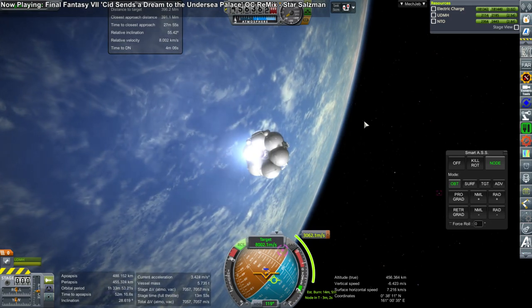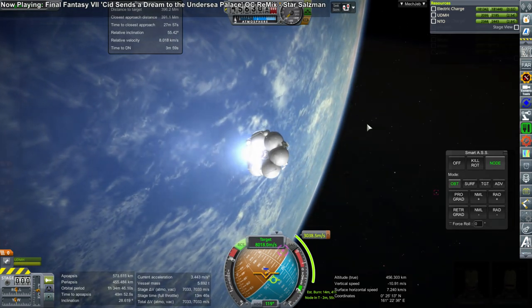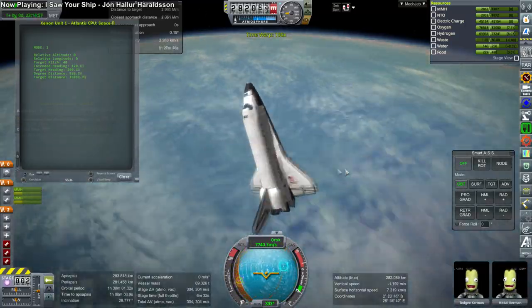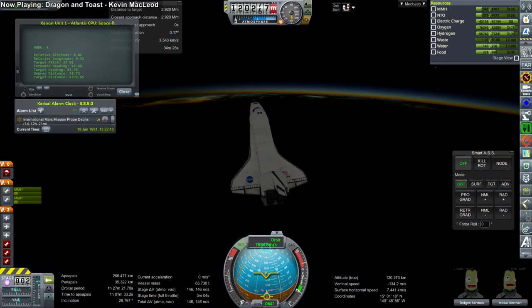We decided to send the frigate stage to the moon — a suggestion by Raider Nick that we could land it there. It did have enough delta-v on its own; it has quite a lot of delta-v. While it was on its way there, we had the opportunity to land the shuttle.